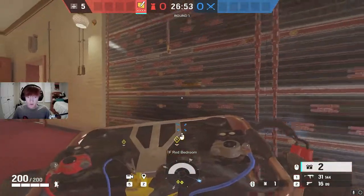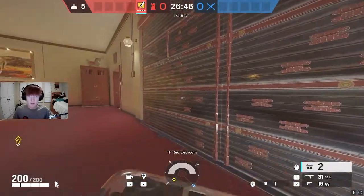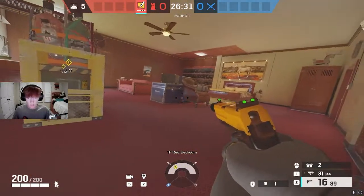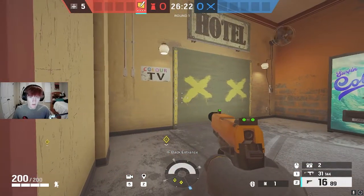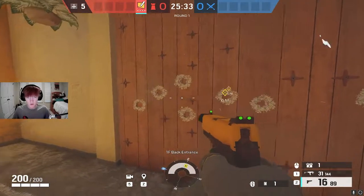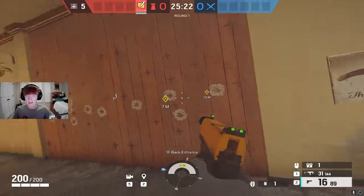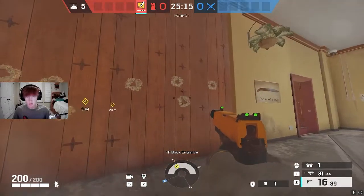The next set of Bandit charges are going to go on this wall, which is the main wall attackers like to push for the site, so you want to trick it. Think about how vulnerable this position is when Bandit tricking — the only place you can go is this way, and moving this way exposes you to this door, so I'd actually recommend barricading it. You really should be punching holes into the wall before you reinforce — you can do this from the inside and outside — it just makes it easier to hear the hard breach being placed and makes Bandit tricking a lot easier. Everybody should be doing this.